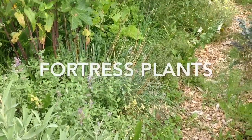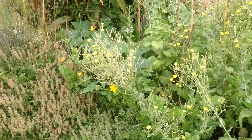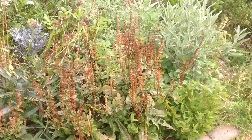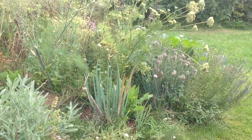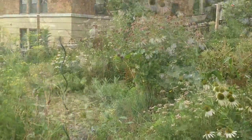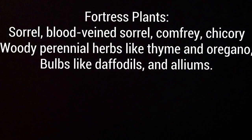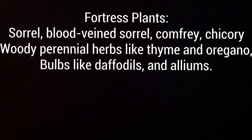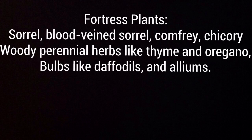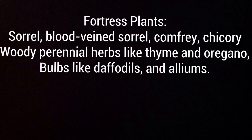That brings us to our next guild role: fortress plants, which have a lot of overlap with the last couple of categories. Fortress plants are plants we can place on the edges of beds to maintain the structural integrity of our ecosystem. They help keep out weeds and especially wandering grasses, and help maintain the soil over the winter by providing perennial roots in the ground. The best fortress plants are multifunctional, also acting as insectary plants and mulch makers. Categories include large-leafed plants that shade out competitors like sorrels and comfrey, woody perennial herbs with fungi relationships that keep grasses at bay, and allelopathic plants like daffodils or fennel.